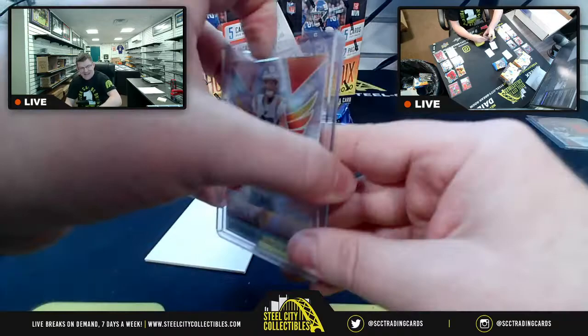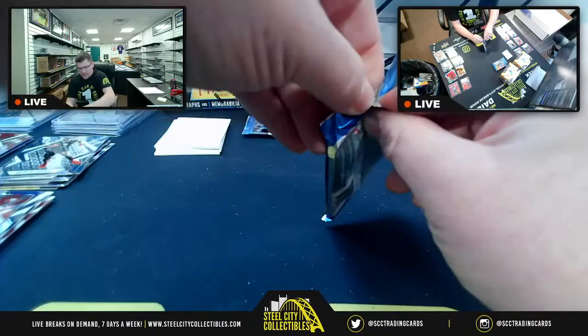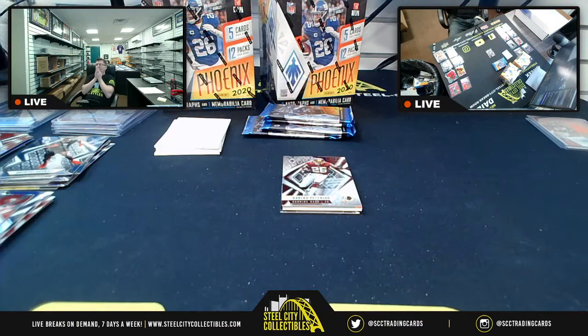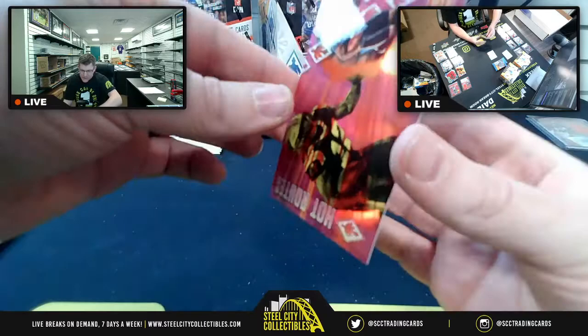Justin Herbert Rookie Rising revealed — baby steps toward the autograph. Adrian Peterson, Teddy Bridgewater pulled. DJ Moore for Carolina Panthers, NFC South — 146-of-199. Host jokes he couldn't do this for someone last time when they had the East.